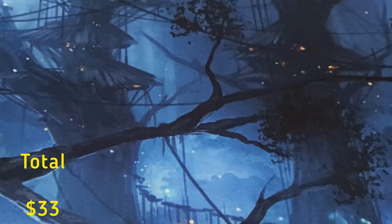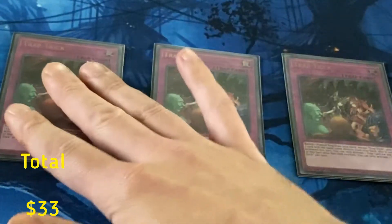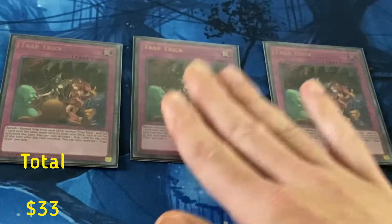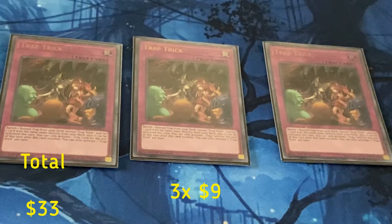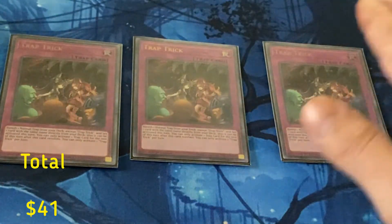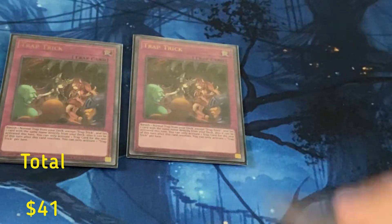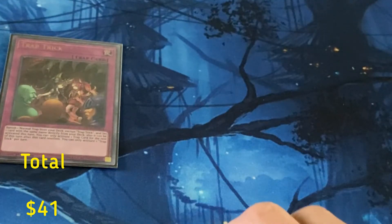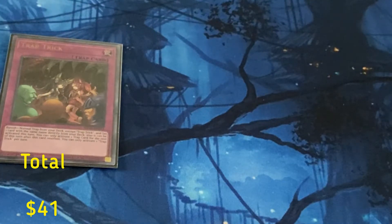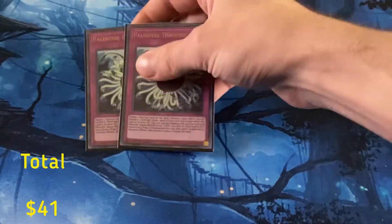This is trap BA, so we're going to play three Trap Trick — this is essentially an extra normal trap in your deck. If you're playing three normal traps you've got access to six of them. You have to be playing this card if you're playing trap BA. If you're playing any kind of trap deck you want to be playing Trap Trick — that's just how it is.